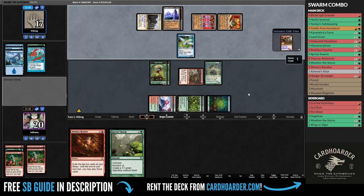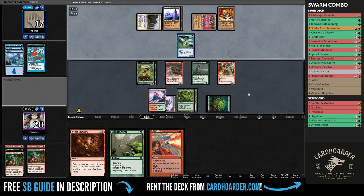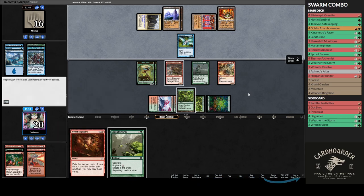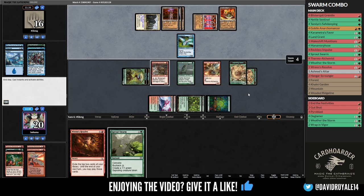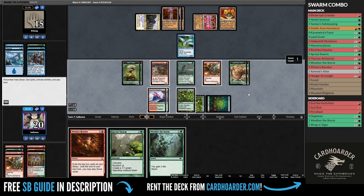They played a Mulldrifter and passed, and I just played my critter and passed back. My opponent seems to be stuck on color mana, so I decided it was an excellent idea to deny them more card draw by countering their card draw spell. I also dealt some incidental damage with the gremlin to close the gap even more while adding more bodies to the field.